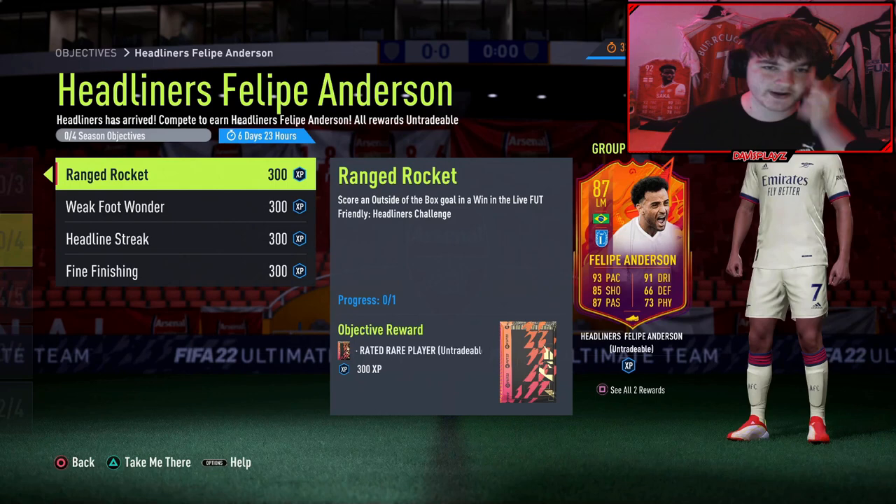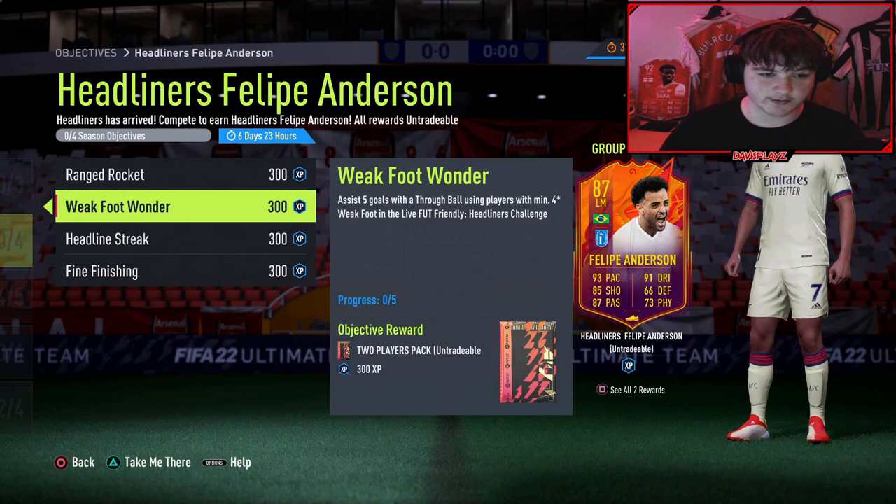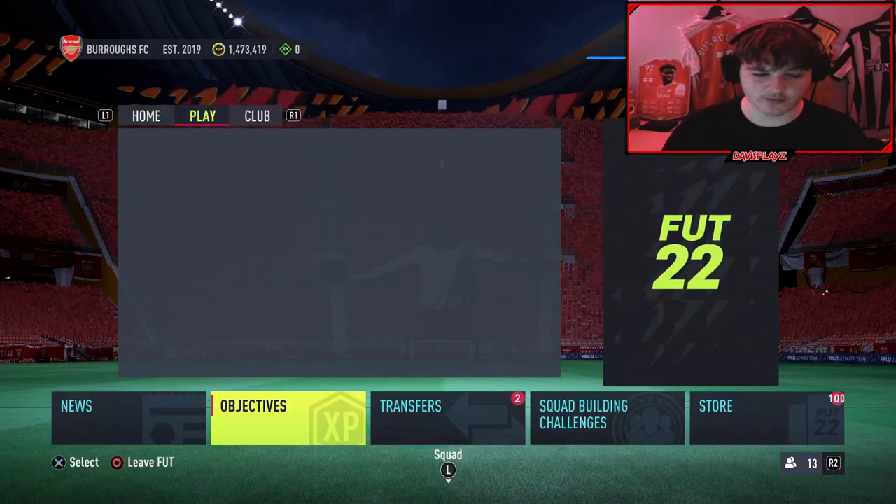You've also got: assist 5 goals with a through ball using players with at least 4-star weak foot — through ball is Y on Xbox and triangle on PlayStation; win four matches in the live foot friendly headliners challenge; and score a finesse goal — which is right bumper plus shoot — in 10 separate matches in the live foot friendly. Now let's have a look at this friendly, then we'll get into the squad builder and some more tips and tricks.